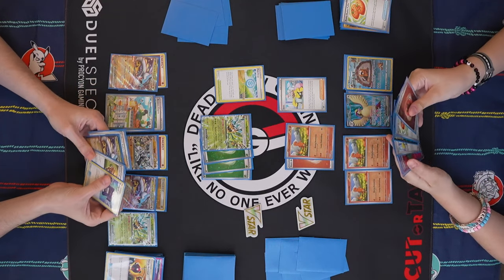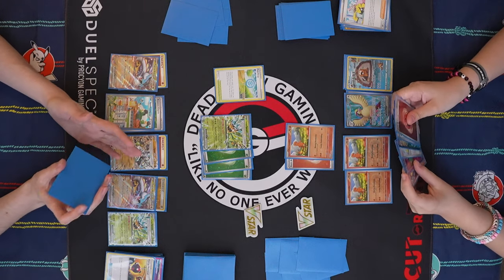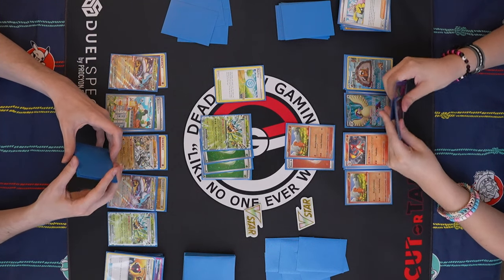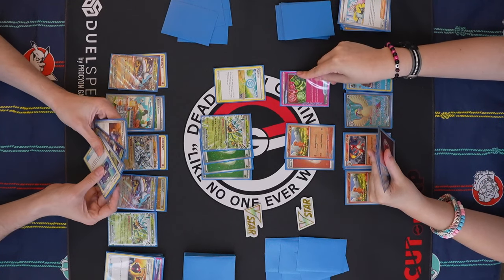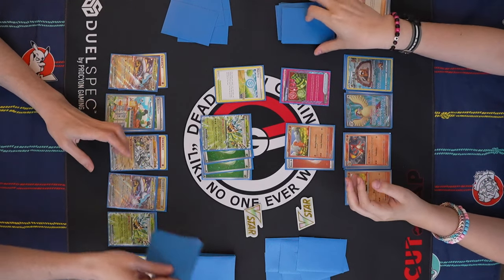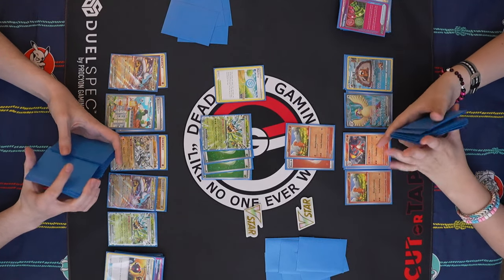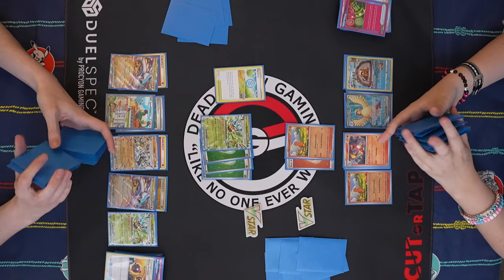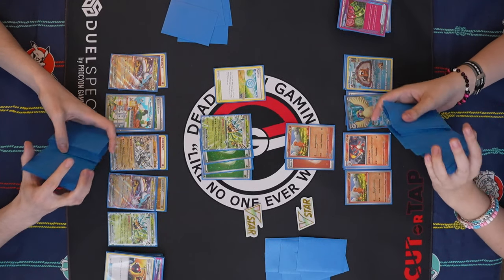I can also still double Radiant Charizard this game. Exactly — if you get down to a single-prizer board too. Oh you can't now because you lost Collapsed Stadium — oh wait, you have Turo. Yeah, if you can get down to the single-prizer board, you'll be fine. Unfair Stamp after Iono? Well, I don't have anything good in my hand. But if you do take the two-prize knockout here, you're in an okay position potentially — and then once Radiant Zard will carry. There are three Candies and three Zards in here.